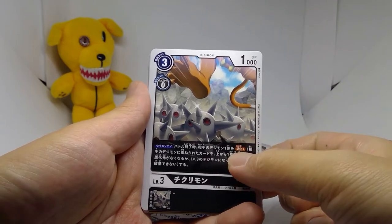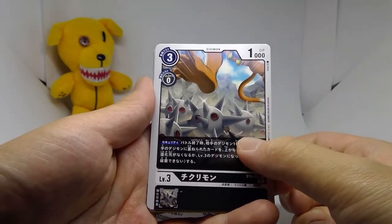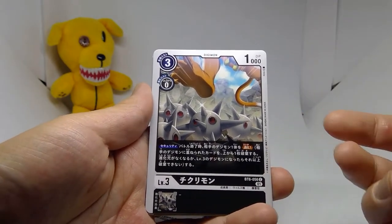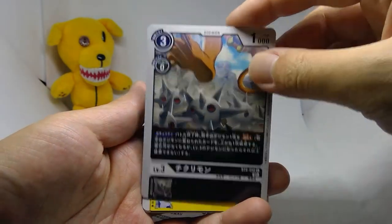Really good for black decks — I think all black decks will run Chikurimon. Except for Toy Agumon to give Saikido a restart, there's nothing else the level 3s really offer, so it's a great choice for all black decks in my opinion.